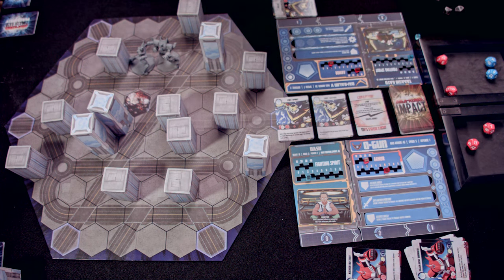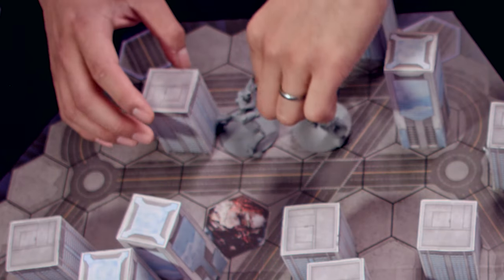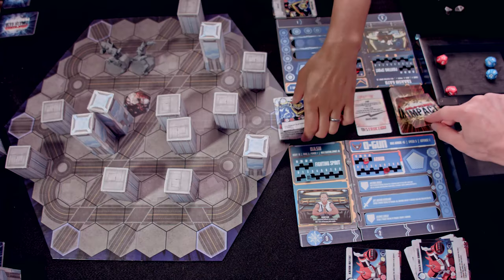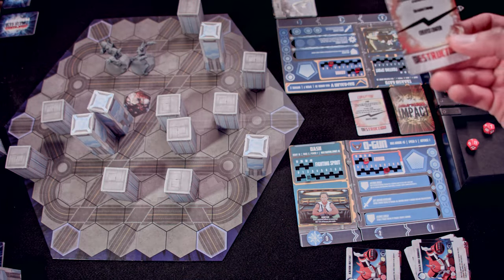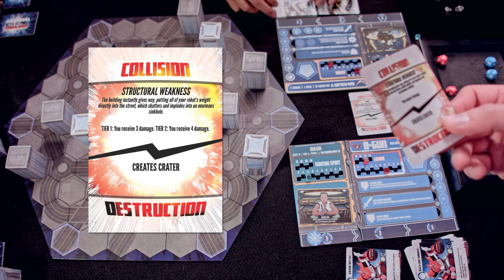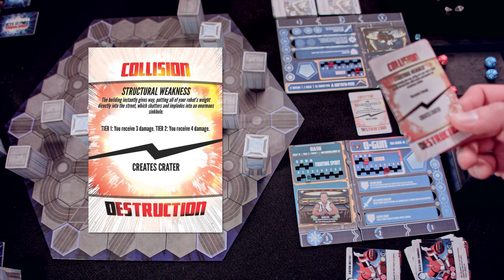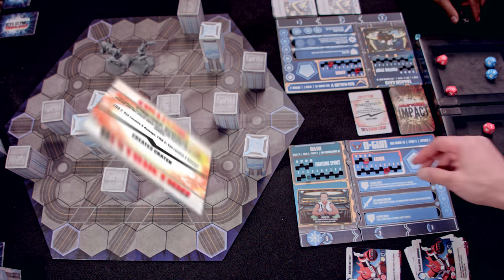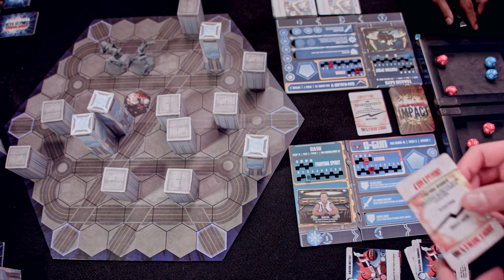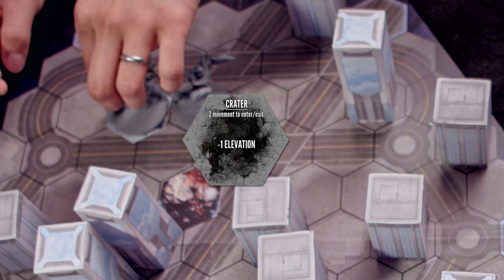Then you get a power surge and I throw you per success backwards into this building. That was awesome. Get an impact card — Collision, Structural Weakness. The building instantly gives way, putting all your robot's weight directly into the street, which shatters and implodes into an enormous sinkhole. I receive another three damage and it creates a crater underneath. It does a regular high rise — minus one elevation. That was a total of ten damage from that attack.